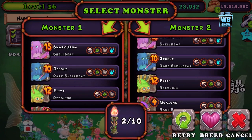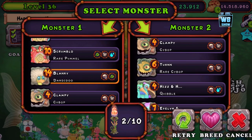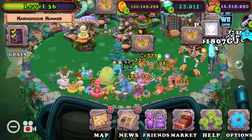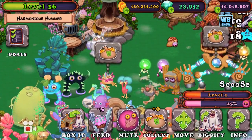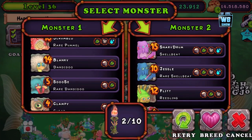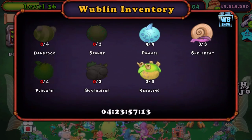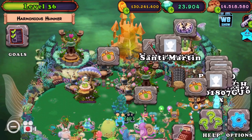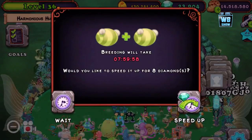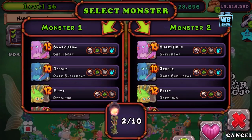You can get the dandydo — whatever you call it — from this island as well. The thing is you need the rare one, so if you don't have the rare one it's going to be a bit tougher. He's level 5 — let's start breeding together. We need four of these guys. Notice that most of them are from the water island — so now you know where to go if you're looking to breed these guys.